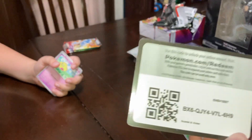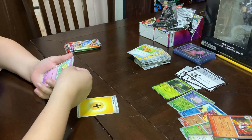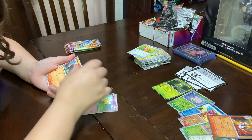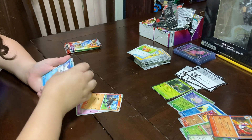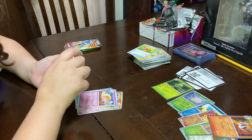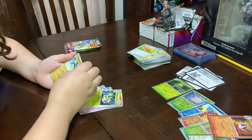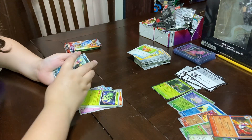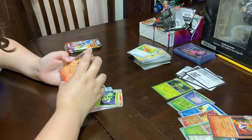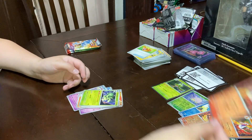Card. A Basic Energy, a Flittle, Houndour, Cetoddle, Magikarp, Espathra, Arven, Cacturne, a Foil Kilowattrel, a Foil Seviper, and a weird one of these cards — a Skeledirge.